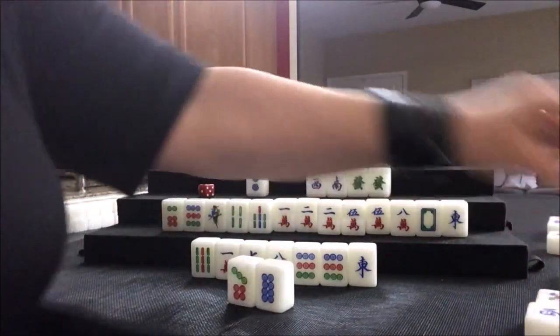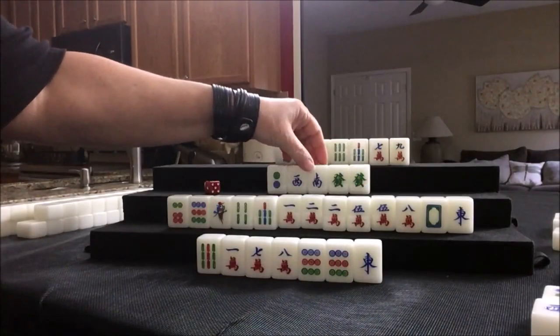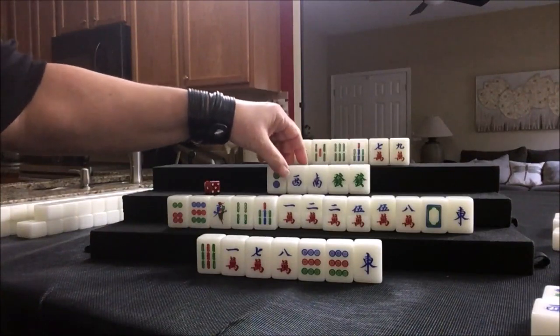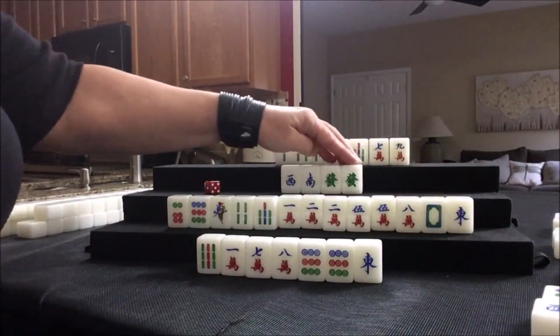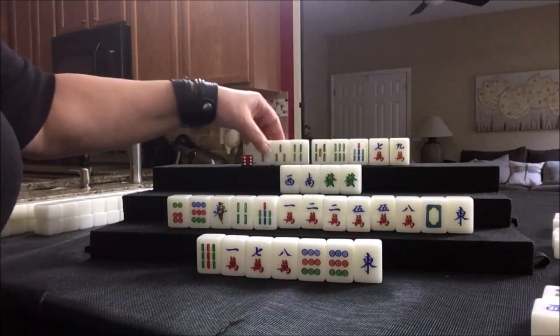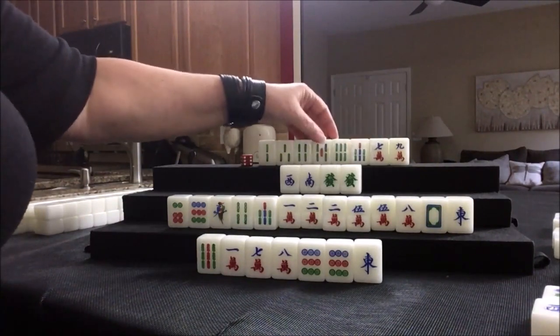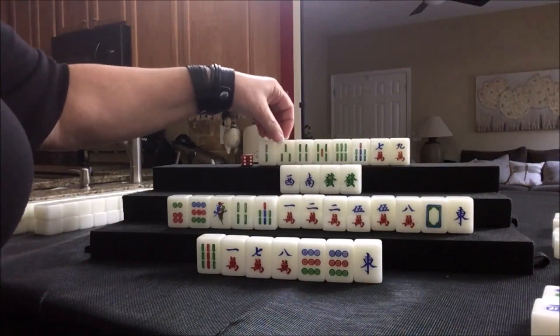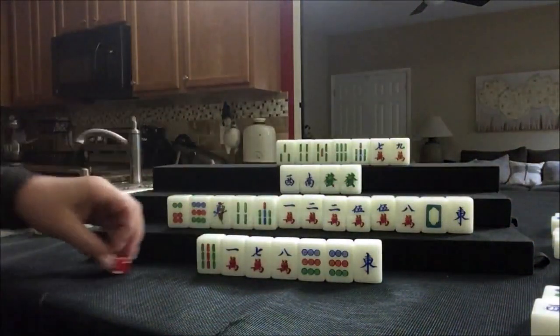Chow. There's a west out; no souths are out. There are two twos out — let's discard the two. I do try not to be waiting on an honor, but in this case there are two twos out and one west, no south. Four bam. We need an eight crack here and a pair in here. 5-6-7 — there's a four bam out and a two bam out. No three bam, so let's discard two bam for east.